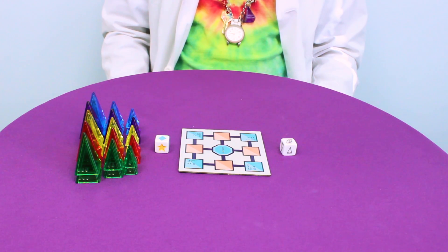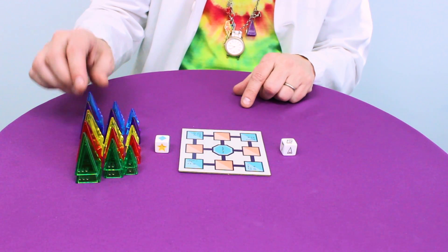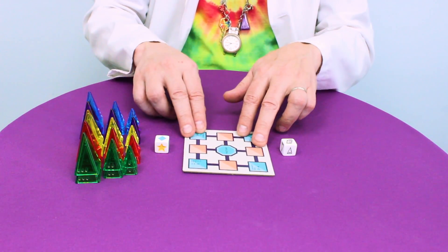To set up the game, just stack the pieces like this to make a bank, and place the board evenly between all players. Launchpad 23 is a game for two to four players, and it takes about 15 to 20 minutes to play. The person who can best make the claim of being a rocket scientist goes first.